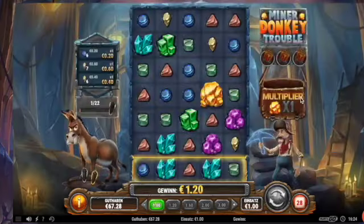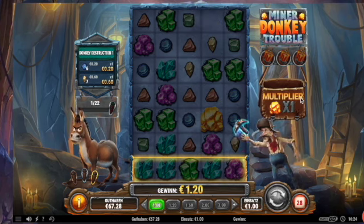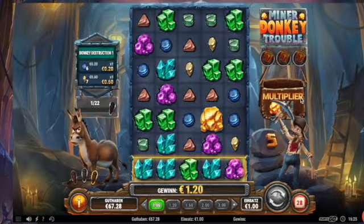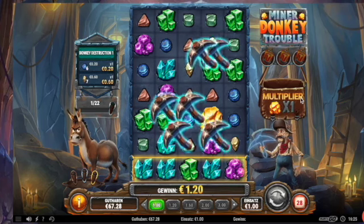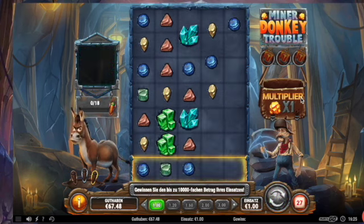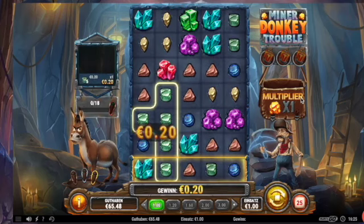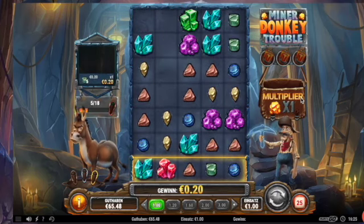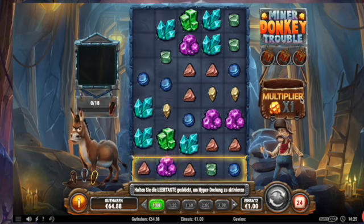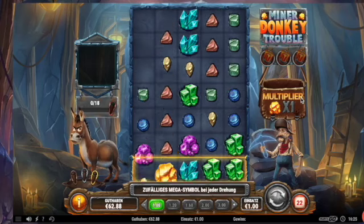One more thing. An X. No connections. Six. Nothing. 25 spins left until we hit 100. A lot of gold but no connections.